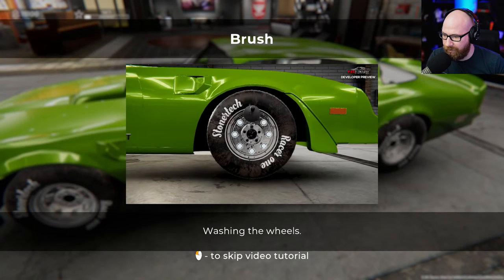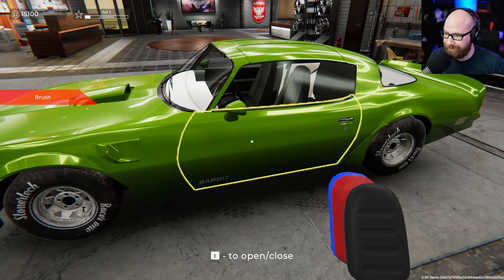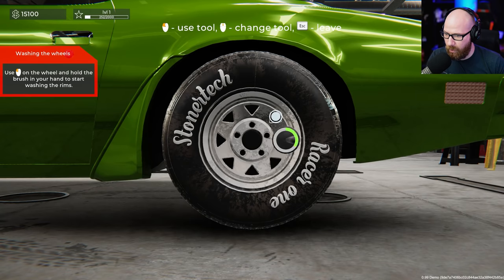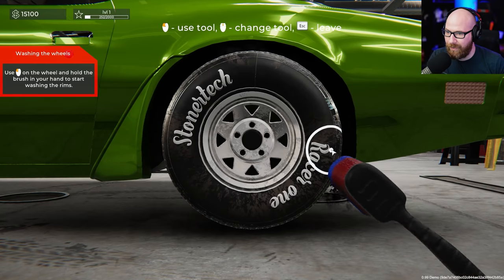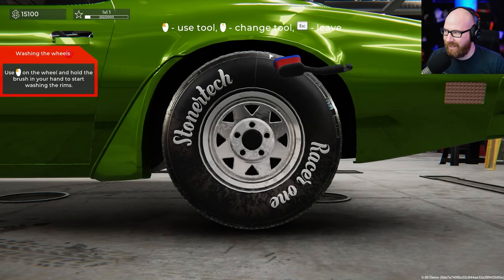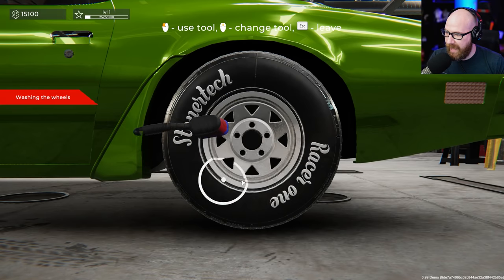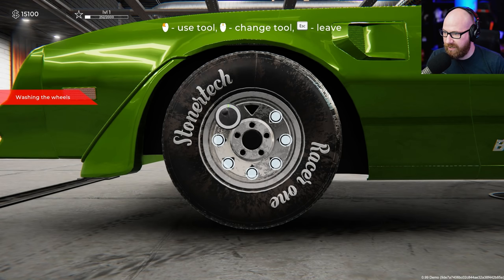What a color — simulator games ruin these cars with these colors. Wheel cleaning kit is what we want. Go to the car to start work just like we did before — washing the wheels. Now we need to get the brush out: soft brush, wide brush. To use it, change tool with that key. We're gonna brush these all out and make it look really nice. Gotta hold it down the whole way around — this is a Racer One by Stonetek. Get these rims all cleaned out.